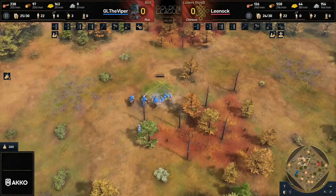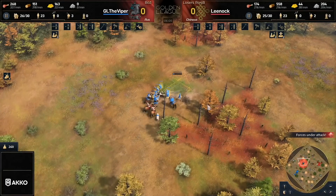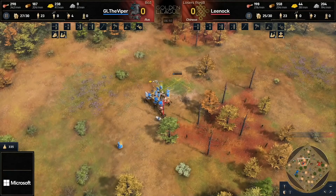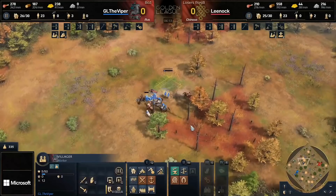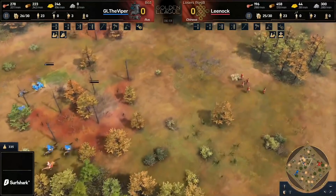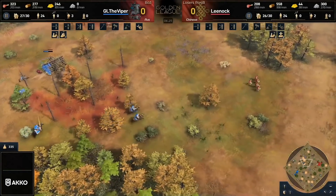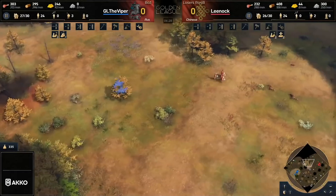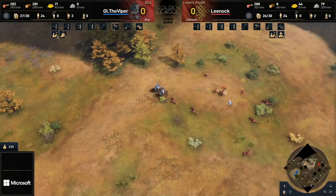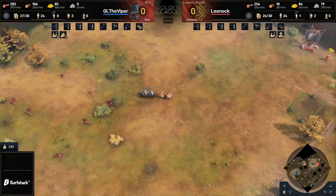Viper is going to use those scouts to move out towards the boar — he's got a lot of villagers lying in wait. Scouts moving into position, and wow, we've got ourselves a game. Viper sees the potential for a villager kill; all villagers do survive. Viper looks to go for a tower rush — nope! He's so cheeky, he really wanted it. The scouts peer through: 'Don't you do it, I've got a knight — don't even think about it, Leenock, go back to the pavilion.' And that's exactly where he goes.